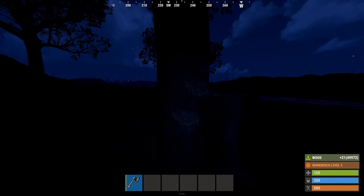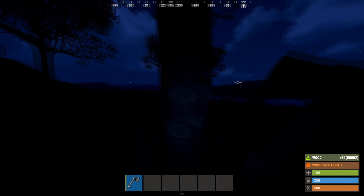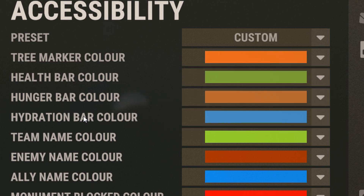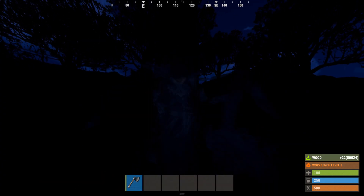If you're ever farming trees at night, it can be quite hard to see the red X. One thing you can do is change the tree marker colour from red to orange, and the X is way easier to see.